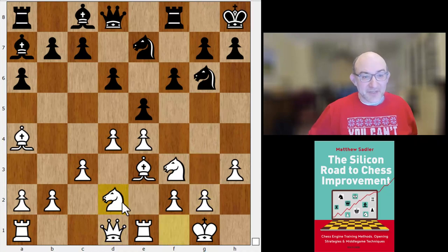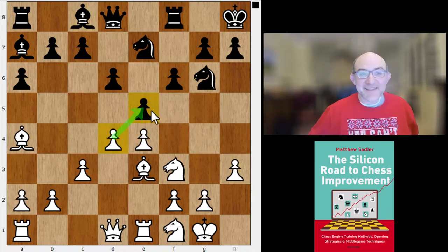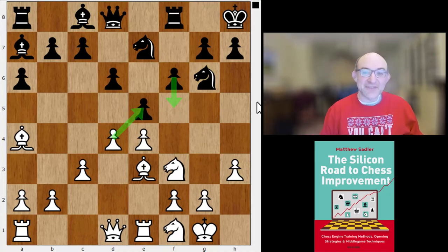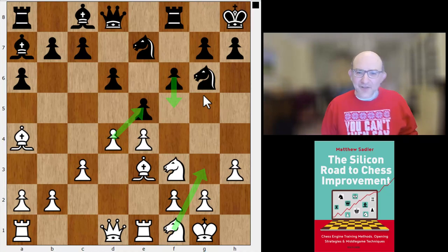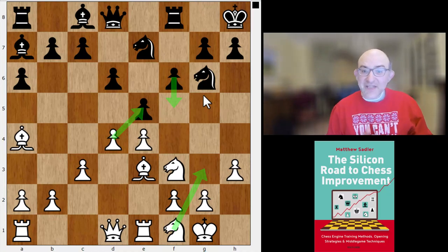But Machteld played knight e7, which is also quite interesting. Maike went knight f1 — it's very important here that white shouldn't release the tension in the center too early, because the possibility of playing d takes c5 stops black from playing a quick break with f5. Knight f1 is a very sensible move, heading for g3, which will help break f5 a little bit, and just waiting to see what black will do.